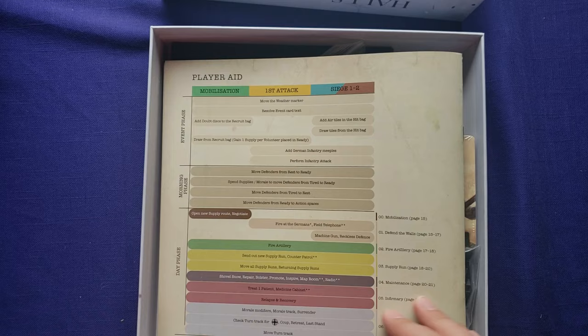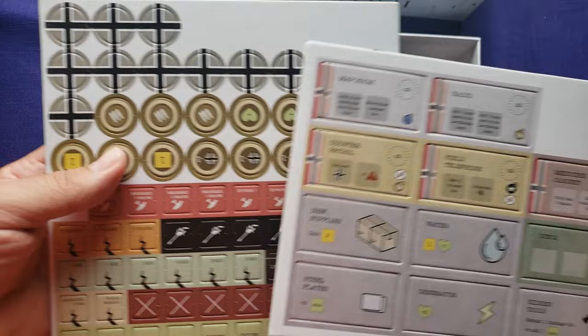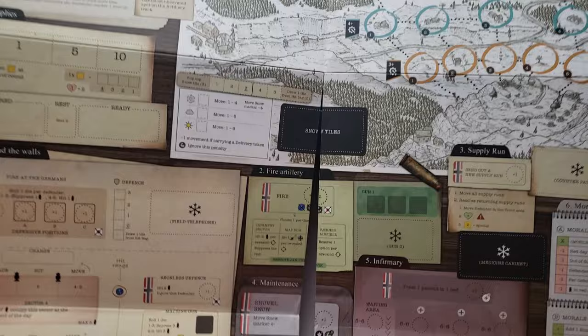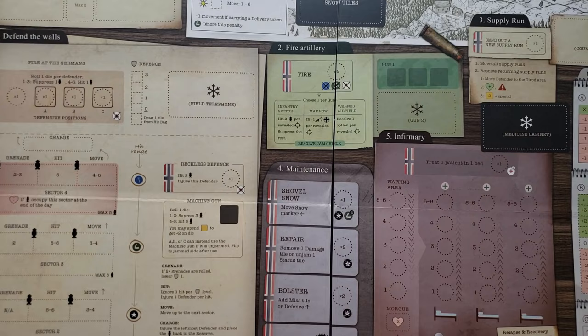We have some counters and tokens here, some tiles and counters. Here's a mobilization board — supply routes, negotiate, coup. There's a variety of components we'll check out in a minute. And here's the game board, which is not too large — it's a six-fold game board, pretty small. Doesn't look too complicated. Some of the writing is a little on the small side, but I like the colors and the layout. The area in the snow looks pretty clear of where things go and what things do.